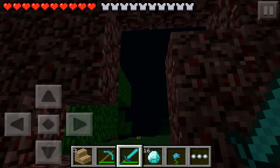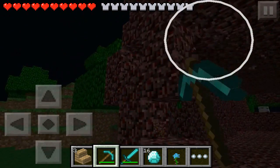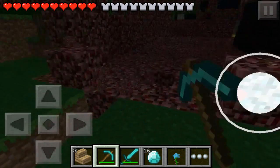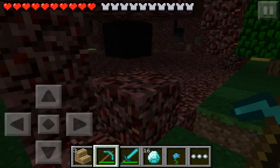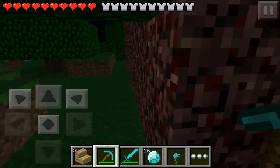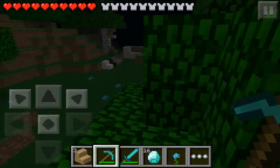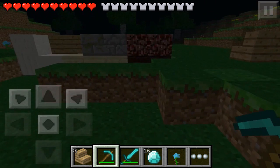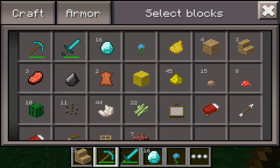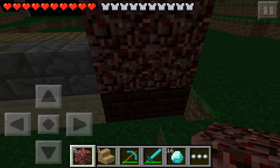Then obviously it breaks, and what you can do is destroy it pretty much instantly — it's the same shape and design as the obsidian one, but it now spawns nether rack. I think you can also blow it up with TNT. So we'll go back to our crafting bench area and there we have the nether rack, which we can put in the furnace to make nether brick.